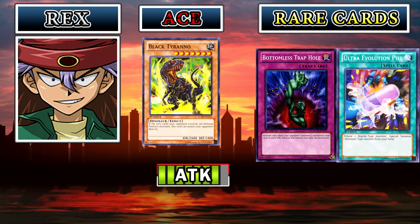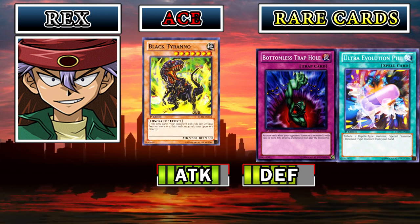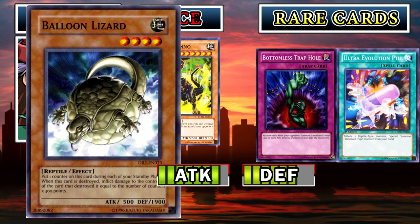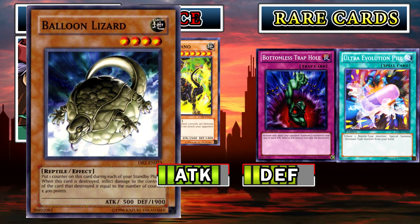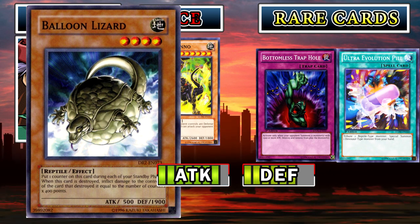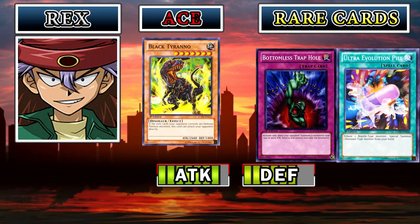Moving on to Rex Raptor's defense stat — and it is actually really solid. Rex Raptor's defense stat has increased just as much, and the reason for that is because Rex Raptor has a new monster, a reptile monster called the Balloon Lizard. The Balloon Lizard has 1900 defense. The average defense stat has not changed since Duelist Kingdom — it is still 1500 — and he blows that away at 1900 defense. A lot of his other monsters don't quite make it to 1500 except for his tribute like the Mega Zowler. Plus, he has defensive trap cards like the Bottomless Trap Hole, which will give him some protection against his opponent's bigger monsters. Rex Raptor's defense stat got a big buff thanks to him having a full set of Balloon Lizard.